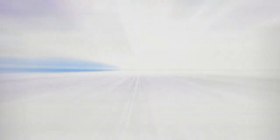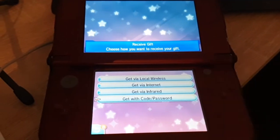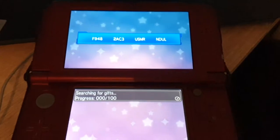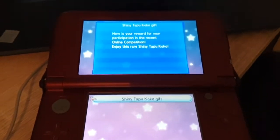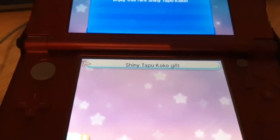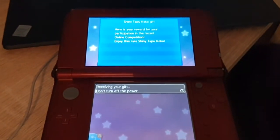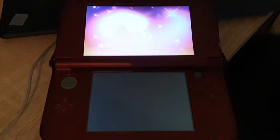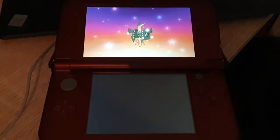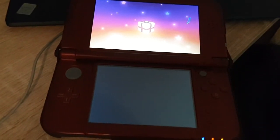Take that code, enter it in your game, and boom — you've got your shiny Tapu Koko. Shiny Tapu Koko comes in at level 60 with the moves Nature's Madness, Thunderbolt, Dazzling Gleam, and Volt Switch. It holds an Electric Seed. It can be redeemed until November 28th, so you have a little over a month to receive it before they pull the plug — redeem it as soon as possible. Also note that you can save in front of the delivery man, check the nature he gives you, and soft reset if it's not the nature you want.